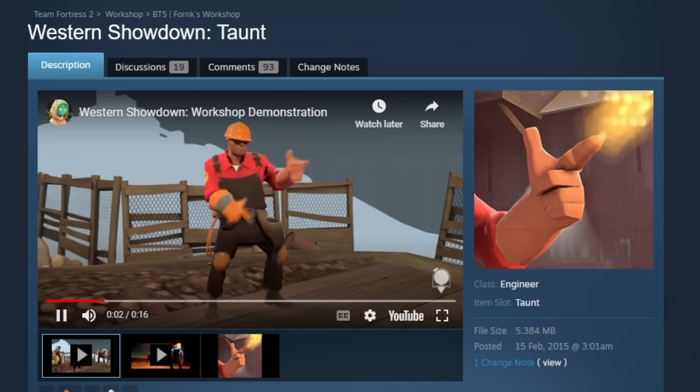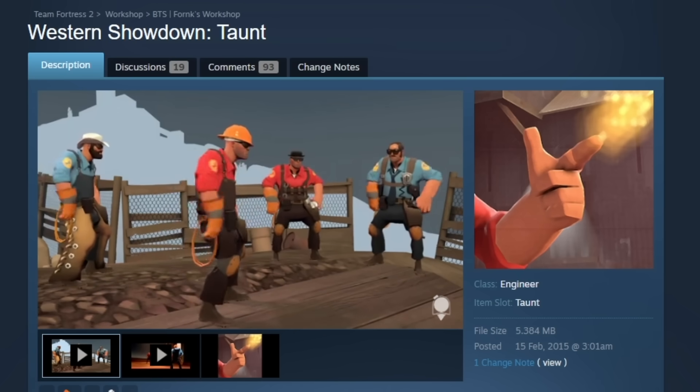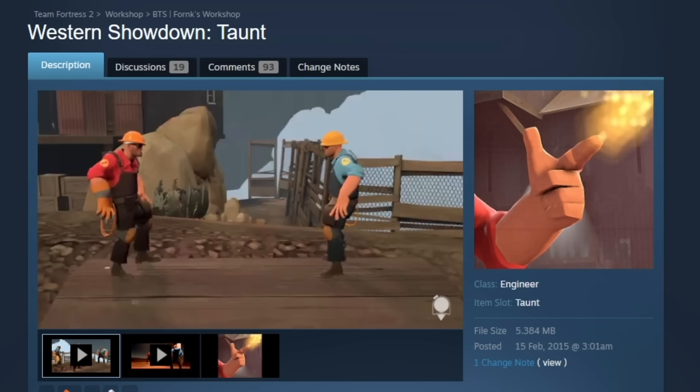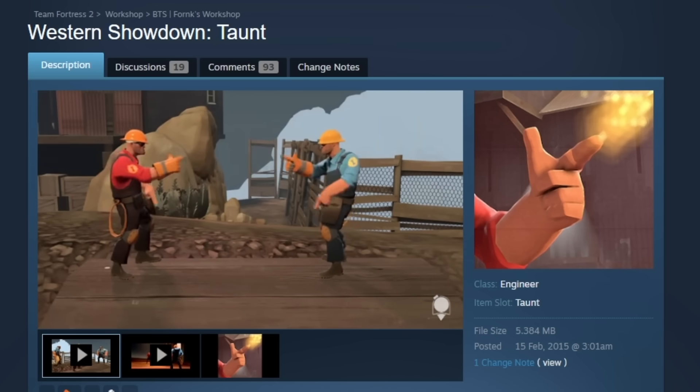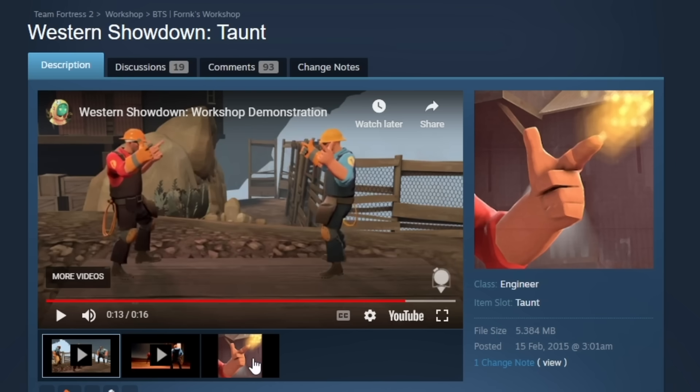Here's the Western Showdown taunt, which I think I've even shown before. It's very fitting for an engineer — it's actually a little surprising we never got it. Nice, seems like a very low tier but still cool taunt. Wait, shut up — it's made by Funk! That's crazy, this was made by Funk.